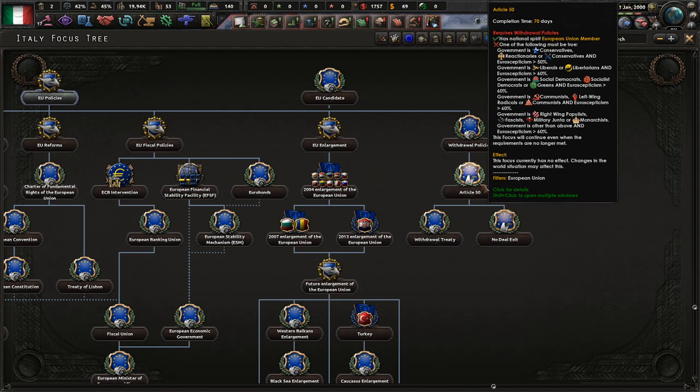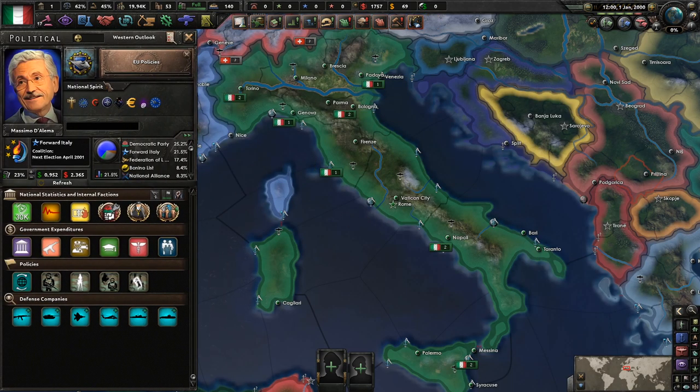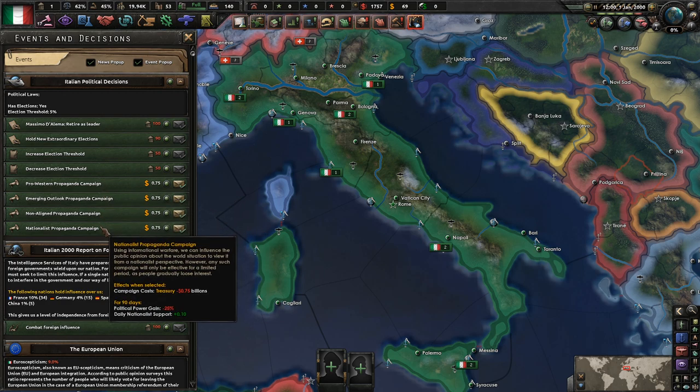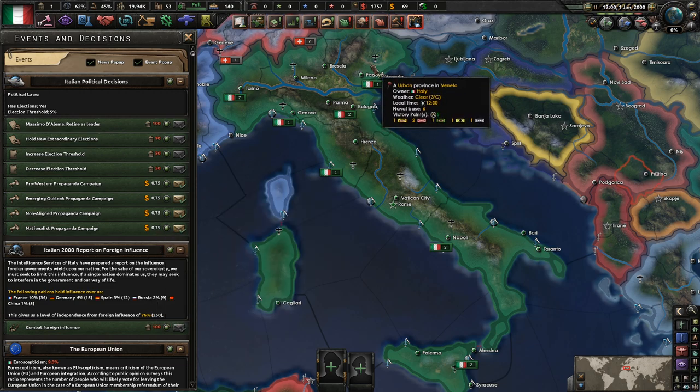So I believe if we are fascist, we can just leave right away. That's going to be our idea here. We've got a bunch of decisions that we can take. We want to go for the nationalist, obviously — it's going to cost us 75 million.